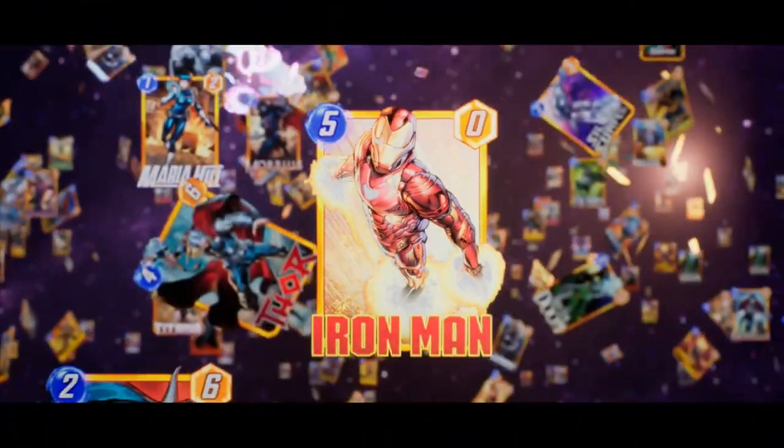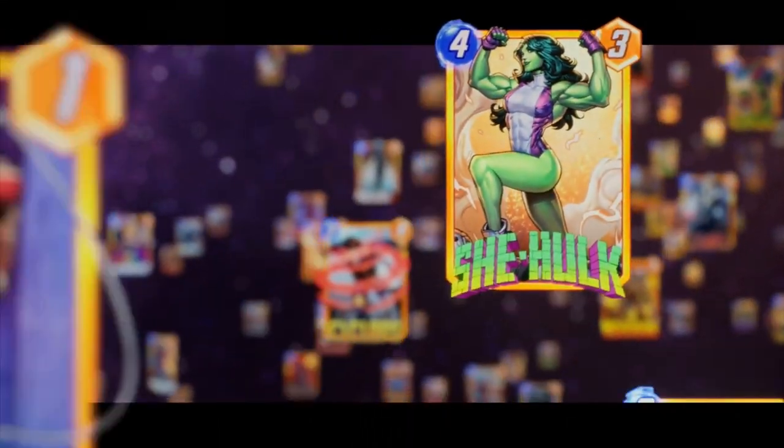The game is over in about three to five minutes. Each location does something different — each has a unique effect — and every game the locations you see are totally new and different. Even if you've played a lot, every time you play you're faced with new strategic challenges, like figuring out how to win at the Baxter Building, Nova Roma, and Xandar. Ideally you want just a little more power than your opponent at the two locations that matter most to you.